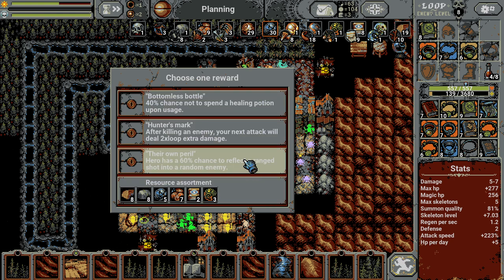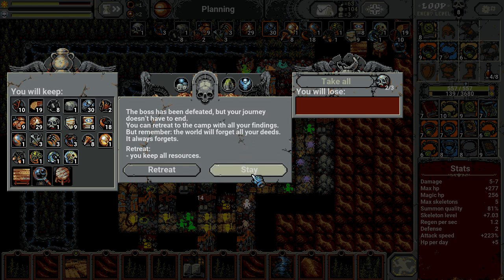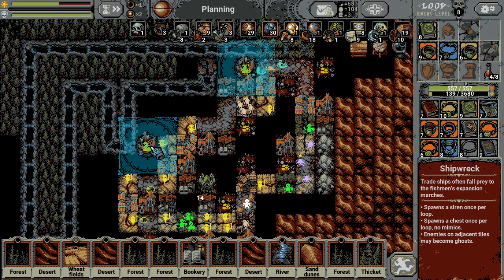Now we unlock new perks. One option deals 2 damage per kill, so at loop 8 that's 16 extra damage — doesn't sound great. Another has a chance to reflect ranged shots, but you don't get shot by ranged attacks that often. We'll take the Bottomless Battle perk, which gives extra damage for killing enemies early on. We also unlock the Hunter's Mark skill.